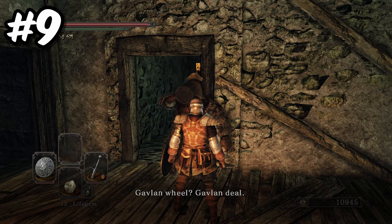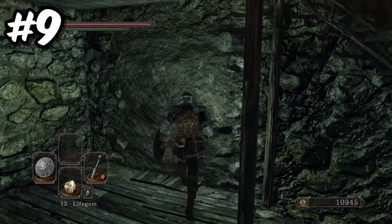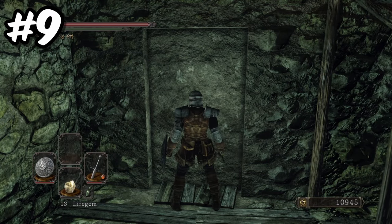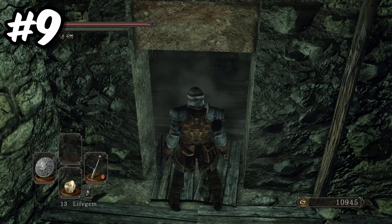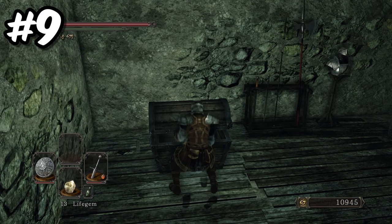Gavlan Wheel, Gavlan Deal! Inside the building containing the area shortcut near Gavlan, at the bottom of the staircase you will find an illusory wall directly beneath the stairs. In this room you will find two chests containing some firebombs and a large titanite shard.